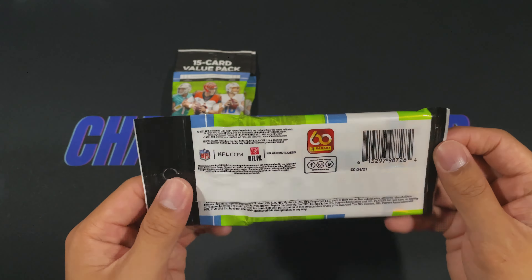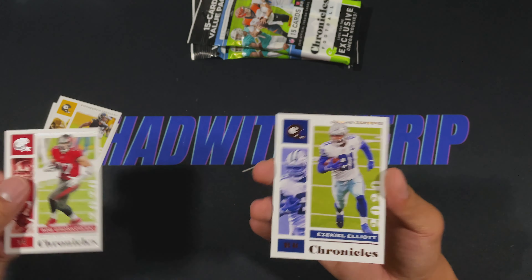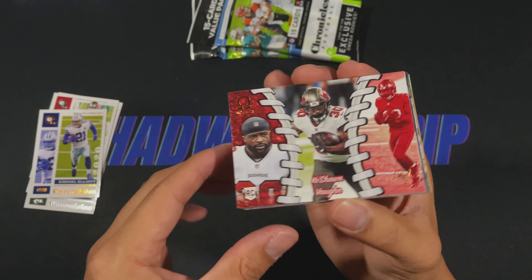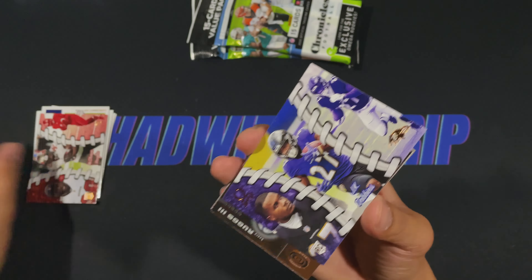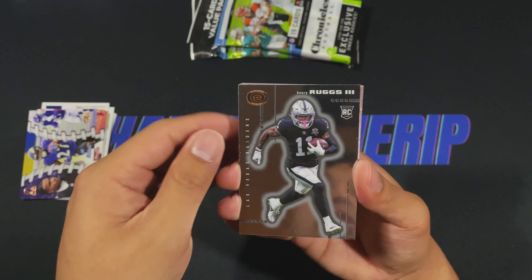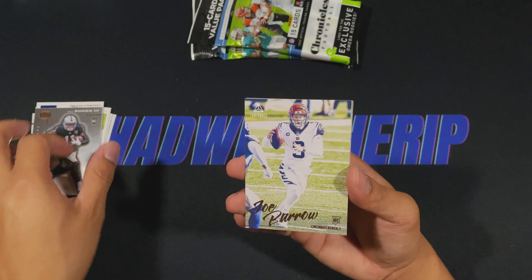Here we go. Looks like we do not have a prism black — just kidding. Adam Thielen, Baker Mayfield, Chase Claypool, Brett Favre, Gronk. Wait, are they all gold? No, I think that's just my light — I'm tripping. Here we go, the well-designed absolutely gorgeous Omegas. Keyshawn Vaughn and a JK Dobbins. Here's an Optichromes, going to be Henry Ruggs — I pulled a gold one numbered to ten in my hobby box. Joe Burrow Luminance, we will take it.